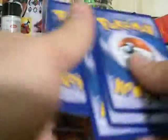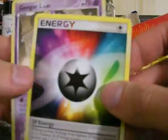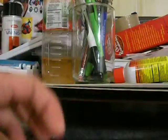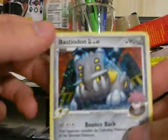The last pack — let's hope there's something really good here. We have Kecleon, Nidoran, Houndoom, Carvanha, Flareon, Leafeon, SP Energy, and a Gengar. My Reverse is a Machamp, and my Rare is a Bastiodon Apollo.